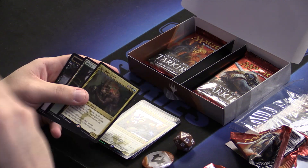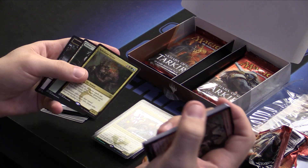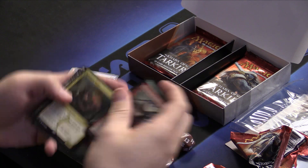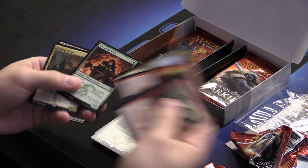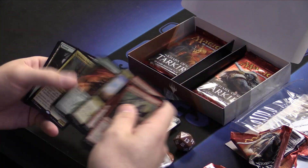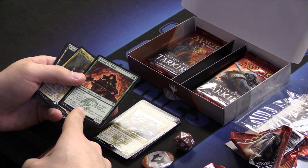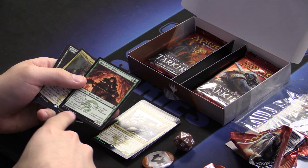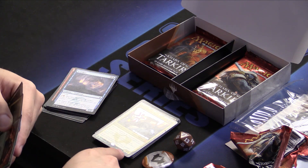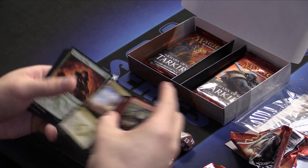We're probably not going to splash this guy because we're splashing blue, but if we've got enough blue cards we just might play him. Heir of the Wilds — this guy's a 2/2 for 2 with Death Touch. Ferocious: if you have a creature with power 4 or greater, he gets a little buff and becomes a 3/3. Well, as it turns out, our Khan is a 4/4 — so he'll get bigger. Ferocious — not a bad thing.